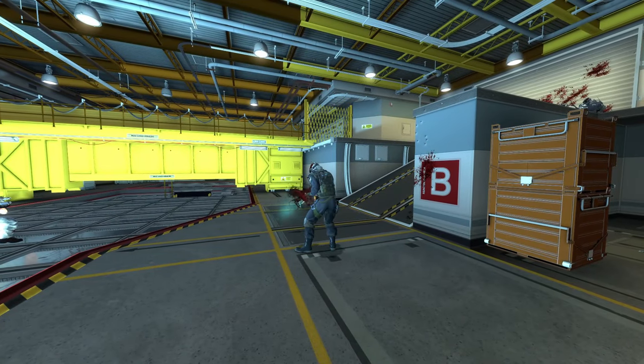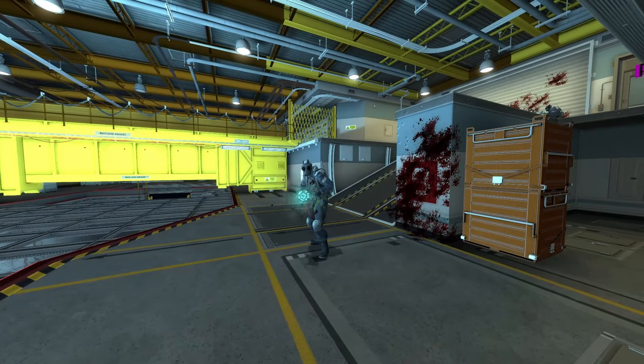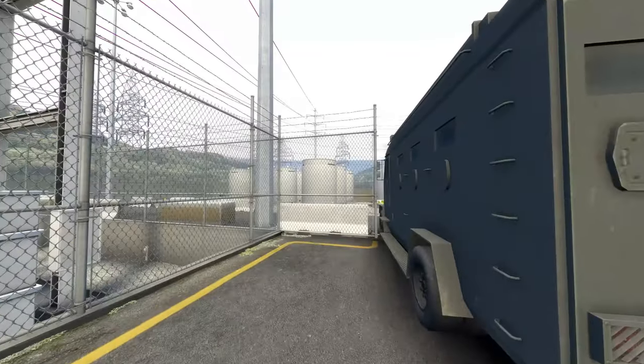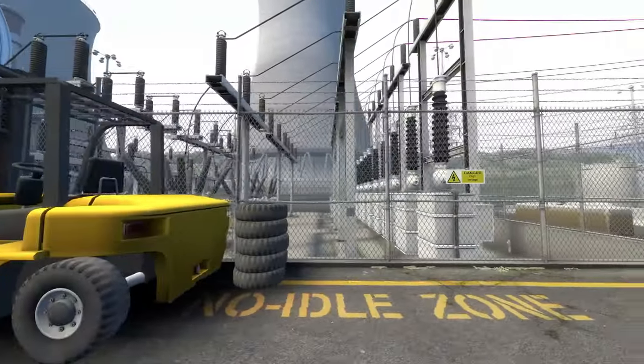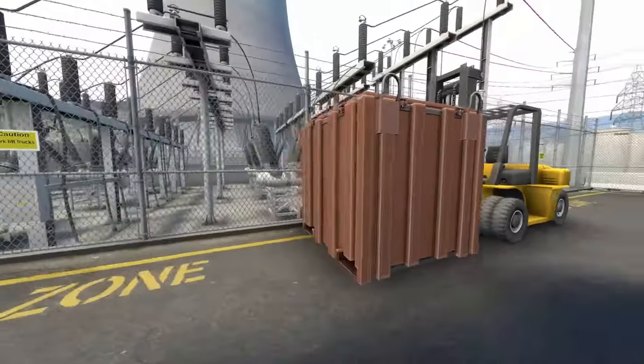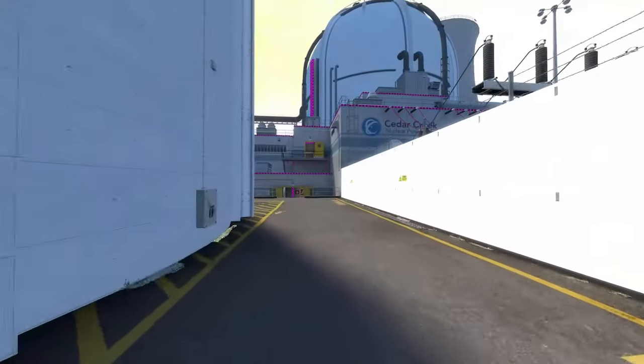I'm OSHA Inspector Bob and today we're going to be covering de_nuke. To start us off, we're going to spawn at the CT spawn. We do notice that there is some proper signage on the wall for high voltage. I don't know why there are tires there in front of that forklift, but still not an OSHA violation.